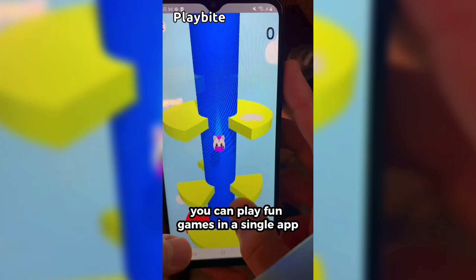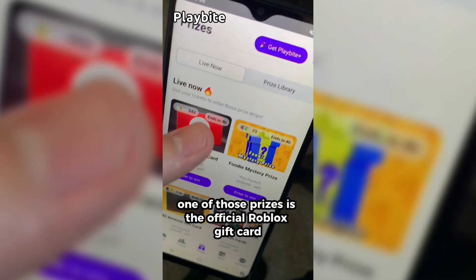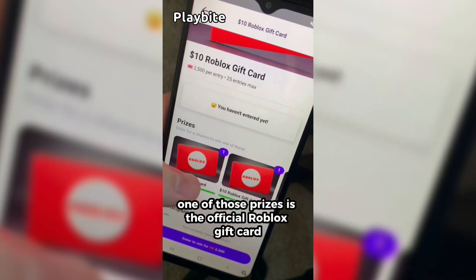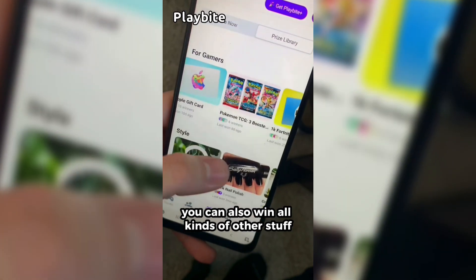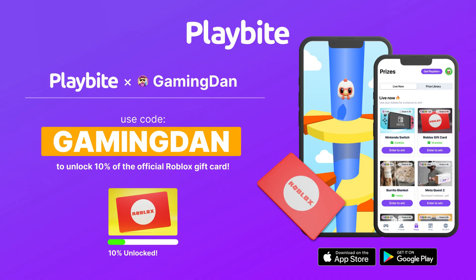But if you are ever in need of Robux, go ahead and download this app called Playbyte. It's like an arcade on your phone — you guys can play fun games in a single app and win prizes for playing these games. One of those prizes is the official Roblox gift card. You can also win all kinds of other stuff, from electronics to snacks to cool fidget toys. Go and download Playbyte today, linked down below, and also use code GAMINGDAN. By doing so, you'll be 10% of the way to earning your first $10 Robux gift card.